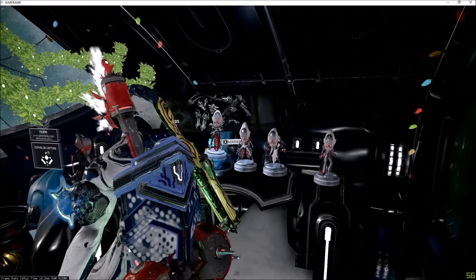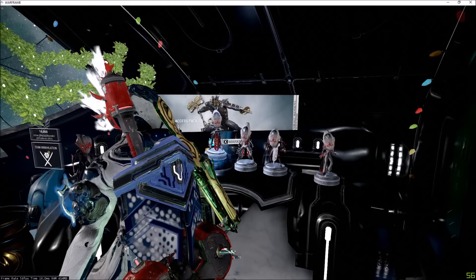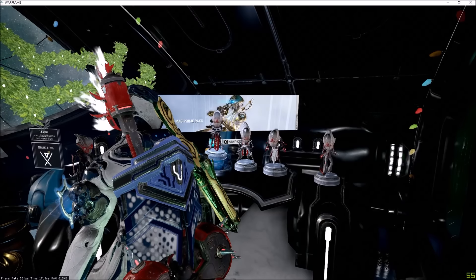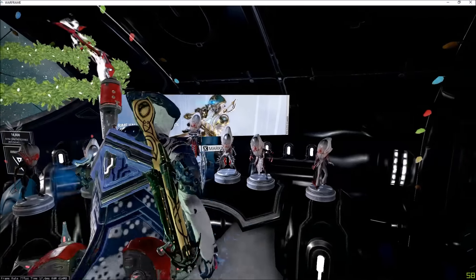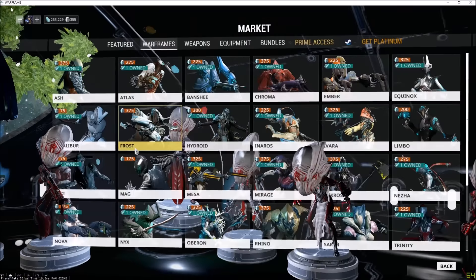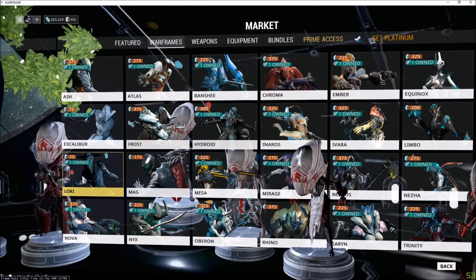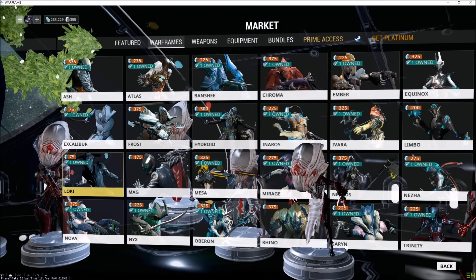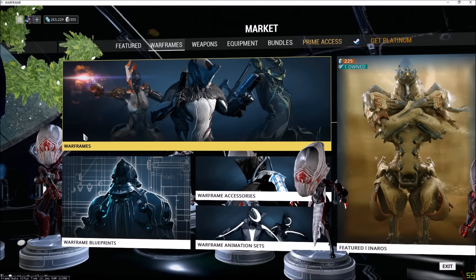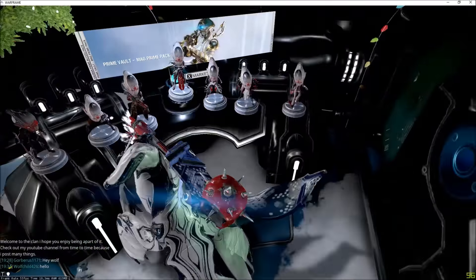With the market change, Forma will no longer cost 20 Platinum. It's going to be three Forma for 35 Plat — in my opinion, that's a win. They're also going to be switching Mag's price and Loki's price to better represent the starting frame. Mag is currently 175 and Loki is 75, so they're going to make Loki 175 and Mag 75. Which in my opinion is a good thing — it fleshes out correctly since Mag is a starting frame and easiest to get.